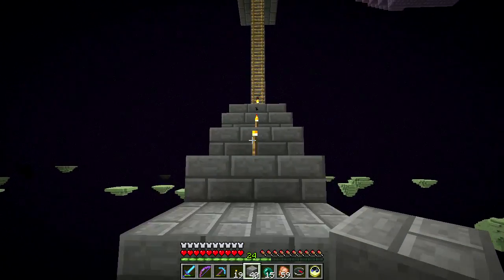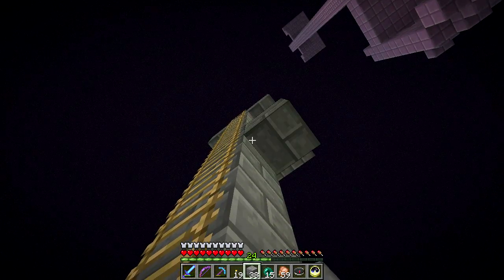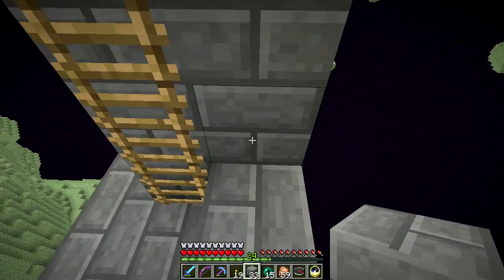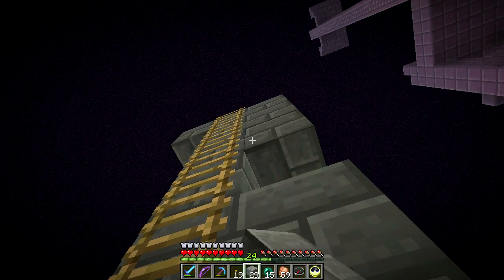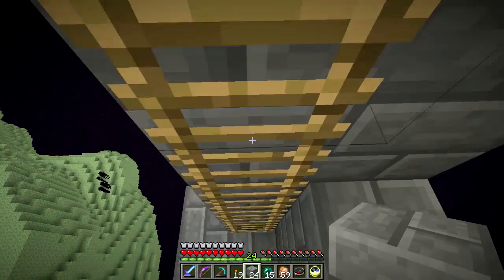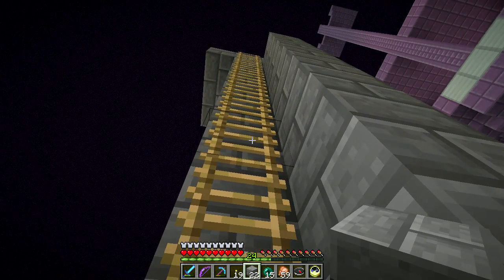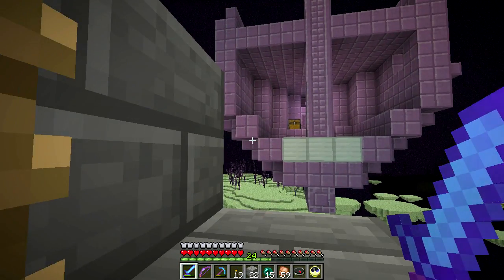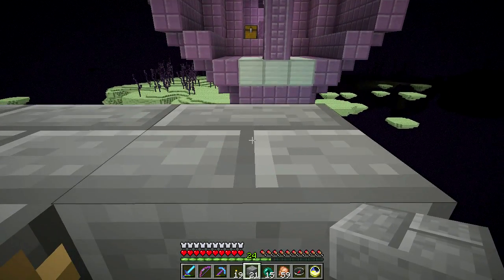We got struck by one of the shulkers and got the levitation effect again, which was annoying. Sorry, I'm nervous — my dog just barked for no good reason. I'm sure there's a reason in his head why he should be barking, but I don't know what it is. The shulker — you can't see me here. See, the shell goes up and down like that and he can't see me here. So this will be my safe approach in.